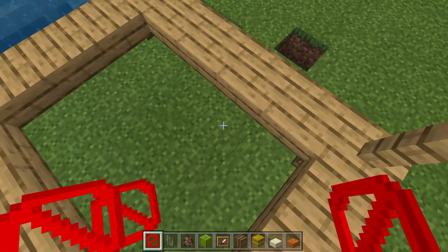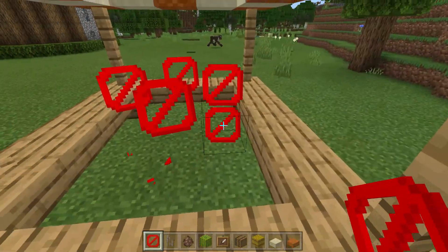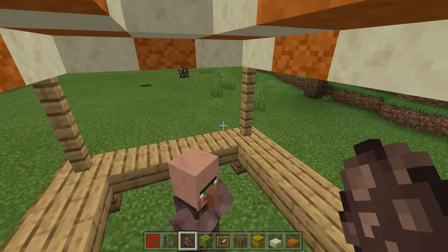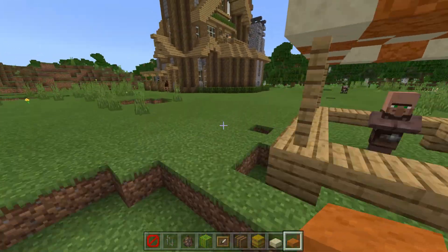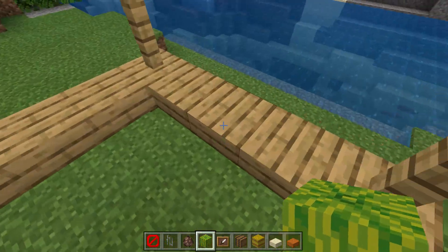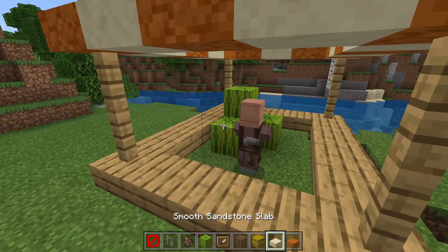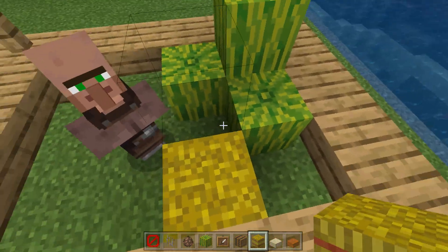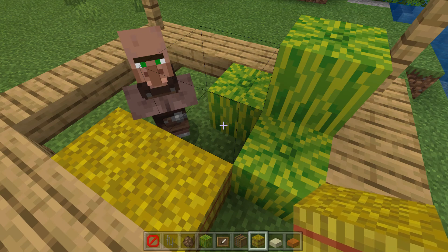I want some stuff down there. Please don't be a baby villager. You have to break this. Okay, finally — it's a blacksmith. Let's break this, fill this all in, and there we go. Now we need to remember not to go anywhere close to that. We're gonna start putting in these melons. Don't know why anyone would actually want to buy melons, but they're all for sale over here, and some hay bales for the horses.